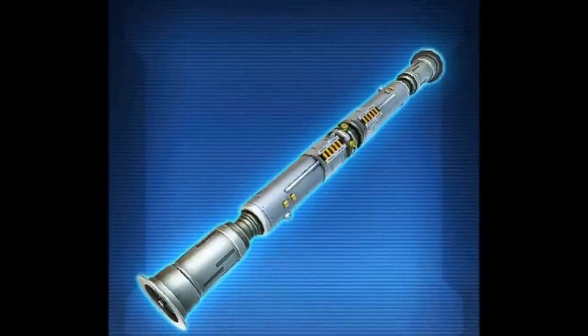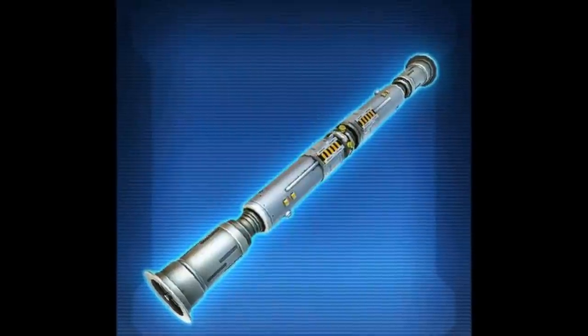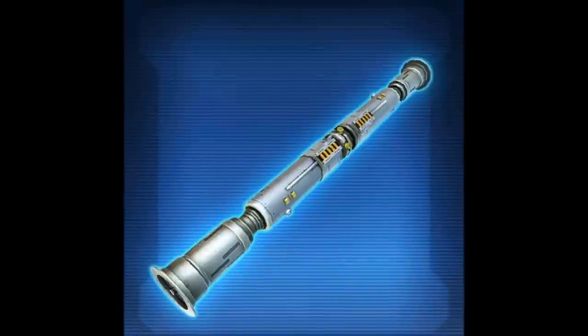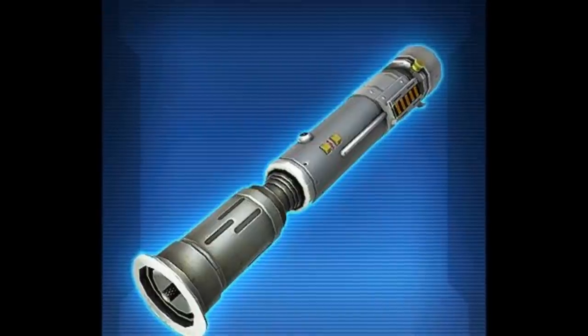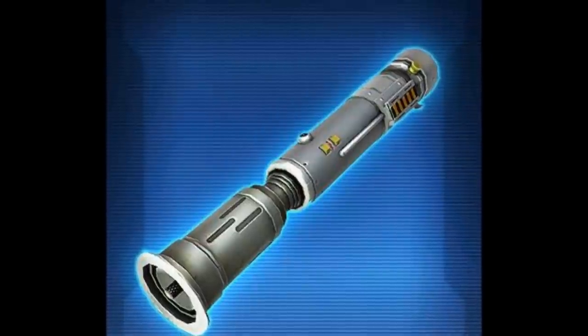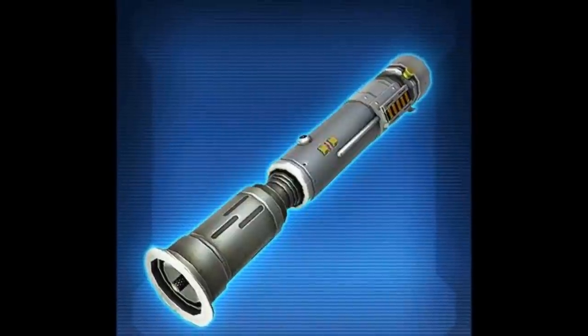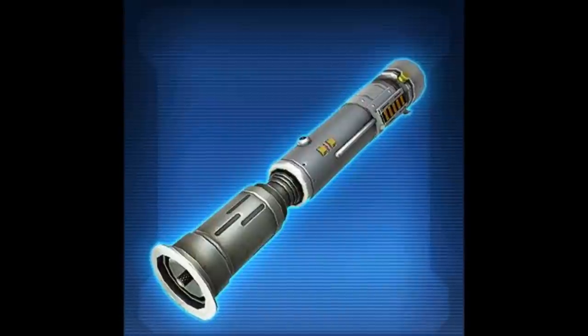We have the Scorpion weapon series — we only have images of the lightsaber and the dual saber. It's a pretty decent looking hilt, but not quite as nice as the Resolute Gorilla we saw earlier. I really enjoy hilts we've seen in movies, like Mace Windu's hilt from the prequels — that would have more meaning and I'd see more people using it. But anyways, those are the designs there.